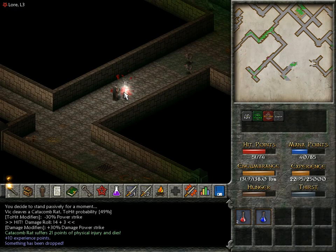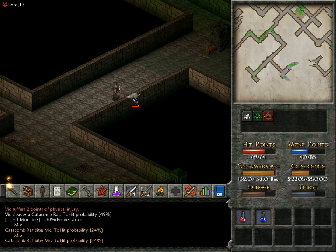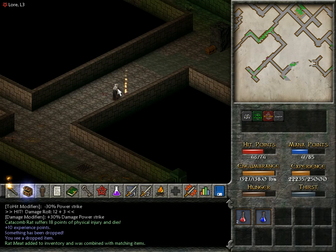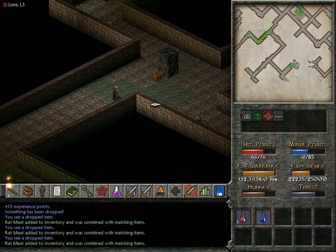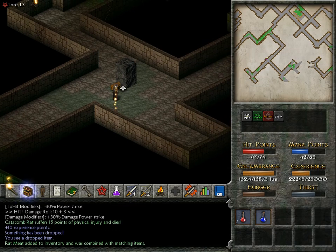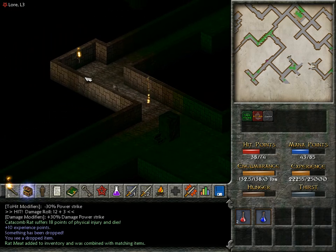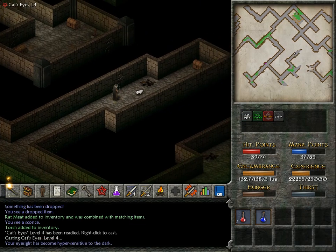Normal reds — no problem. Although these are probably also capable of diseasing me if they get a hit in. I'm a kind of suspicious chest just sitting out in the open like that. Yep, sure enough. Why didn't I stop in front of this one and wait a few turns just to see if I could detect the trap? No one knows.